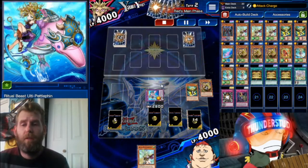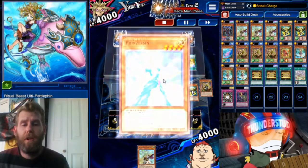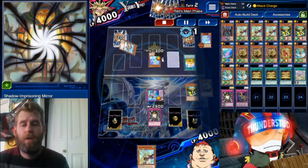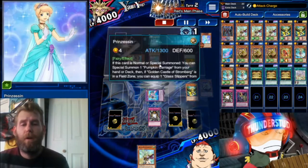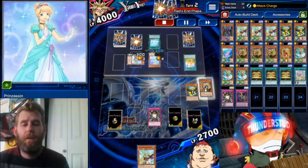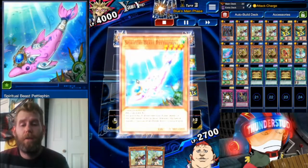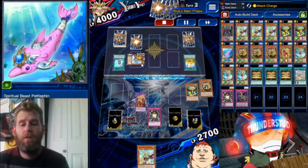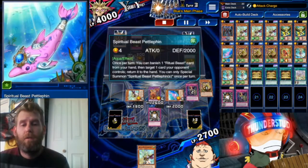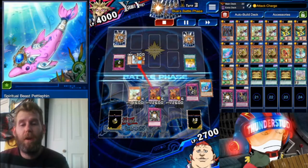We sit Ulti-Petal Fin there and we're now fighting a Storm Bird. You'll run into this every now and then; it's probably sneaking people some wins. I use my Shadow Imprisoning Mirror — it's not going to affect any of these monsters but it may in the future, so I activate it immediately. We get a Petal Fin, bring out the whole party again — the Elder and the Petal Fin. We have plenty of windows to return to hand. Now we're going to use Apelio and Ritual Beast Ambush.